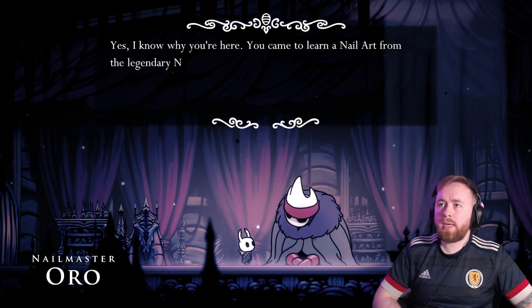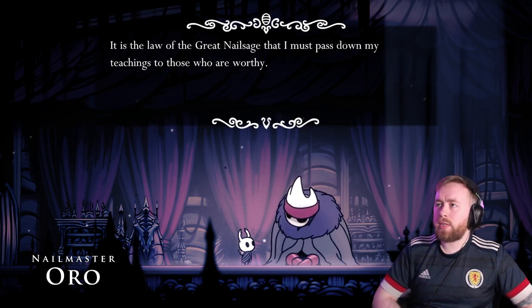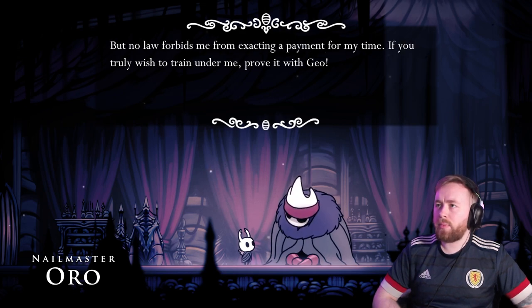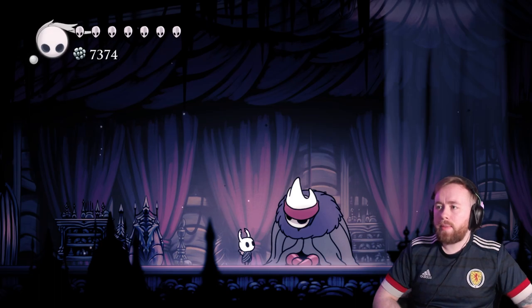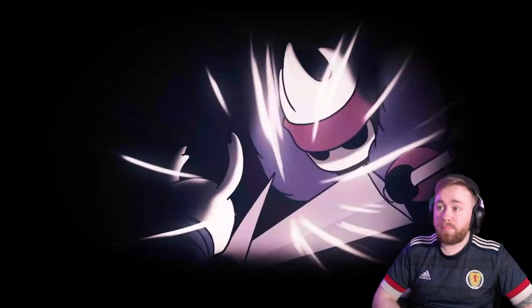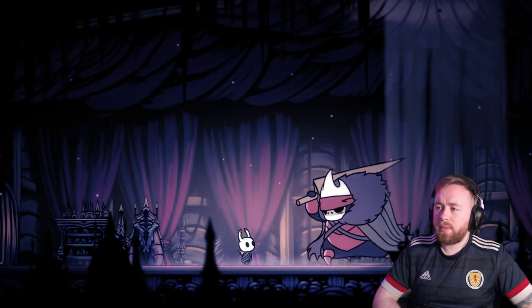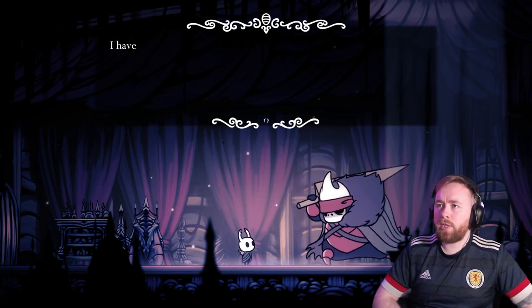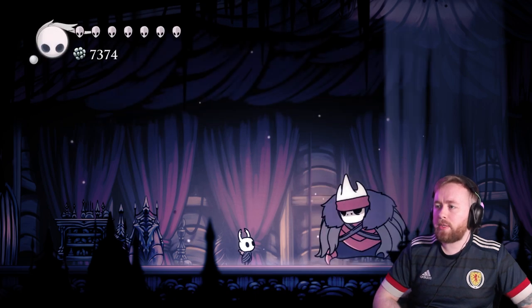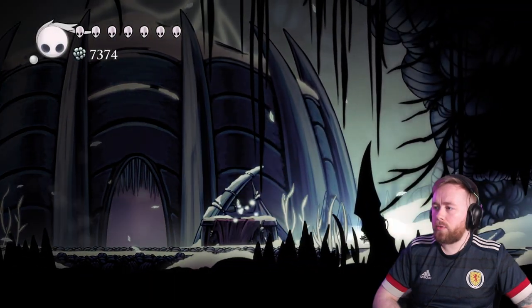How did you find me down here where the world ends? Yes, I know why you're here. You've come to learn a nail art from the legendary nail master Oro. It's the law of the great nail sage that I must pass down my teachings to those who are worthy, but no law forbids me from exacting a payment for my time. If you truly wish to train under me, prove it with Geo. I never really use the nail arts as much — I probably should, but I've never really used them. Dash slash, that's cool. Hold X — I never hold X when I'm fighting. But there we go, I've got the first one.